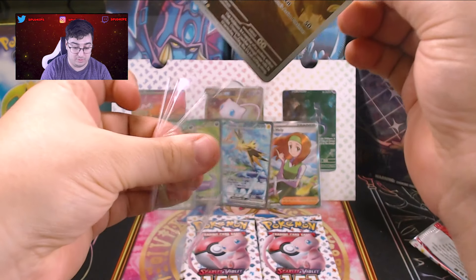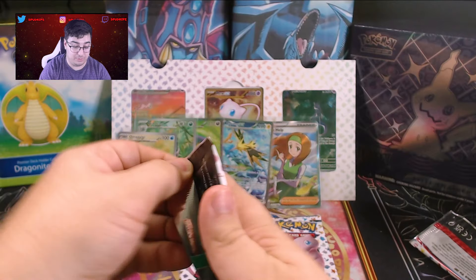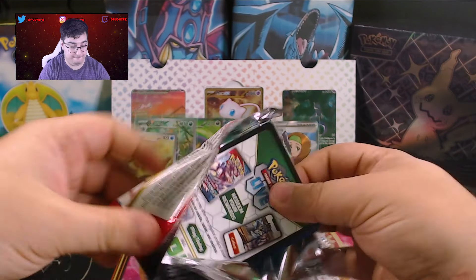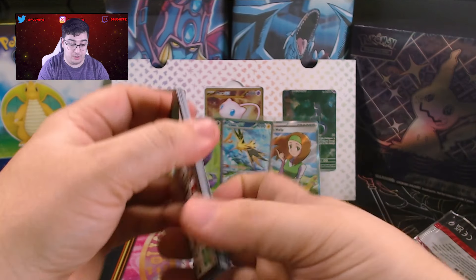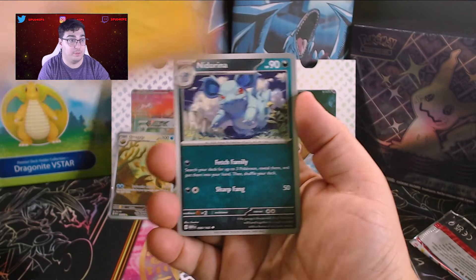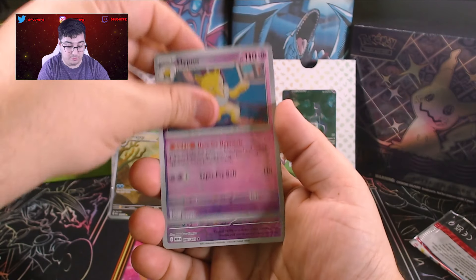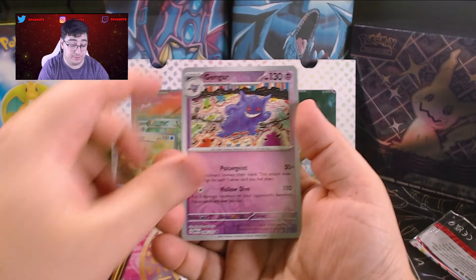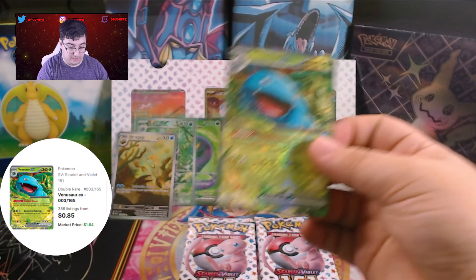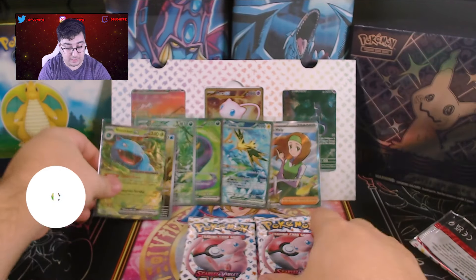So we are getting pulls after all. It was a rough start, but we are getting them. A Zapdos EX though — sheesh, that one's a nice one to pull. We are looking for a Charmander or Charizard, preferably Charmander. I just personally like the artwork better. I'm a Charmander guy. Hypno, Gengar — that's a nice one — Gengar Reverse. Wow. And a Venusaur EX with basic energy. Venusaur! Alright, we're cooking.